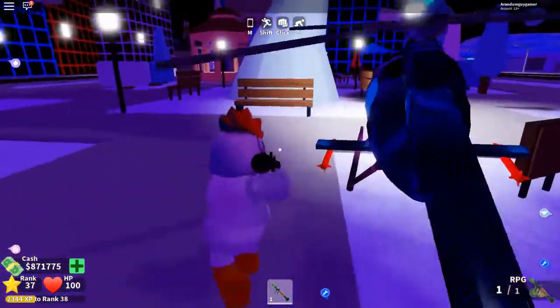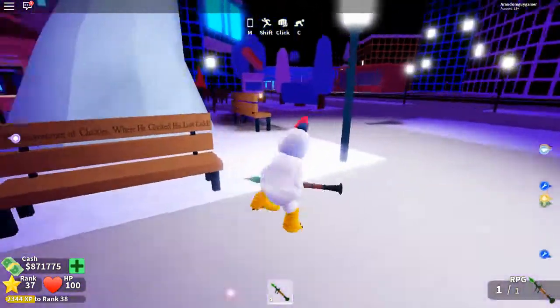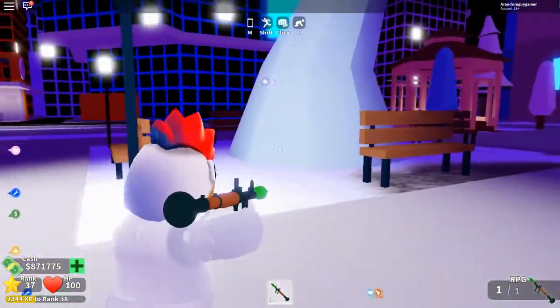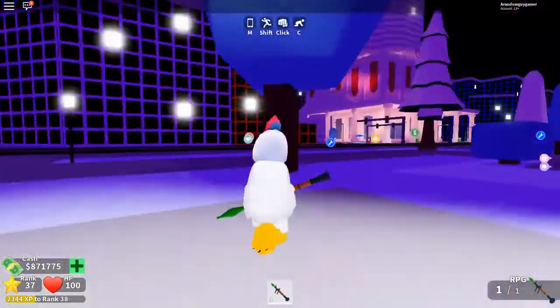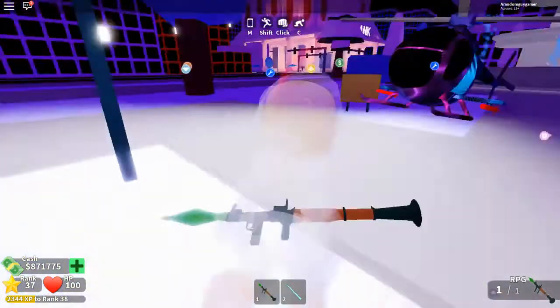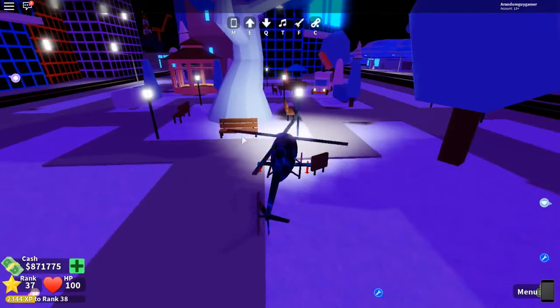And then you just blow up this place here. Just gotta be quick. You just blow it up with either the grenade launcher or the grenade, and you get the little spiky thing.